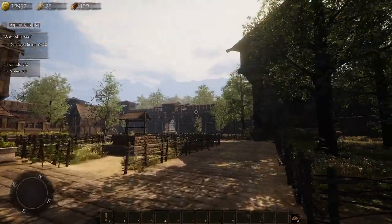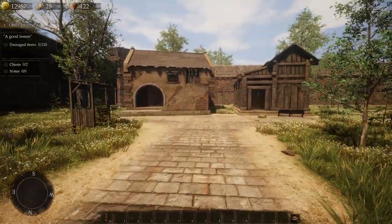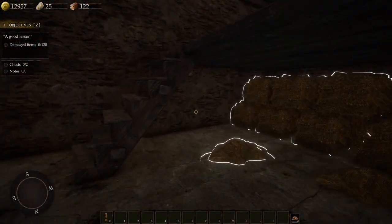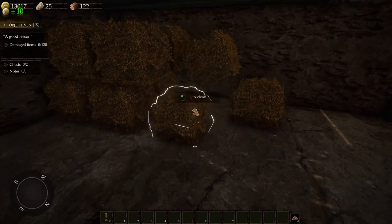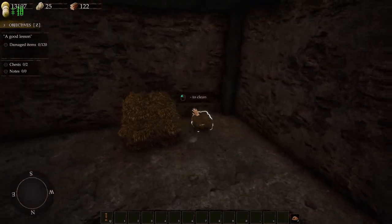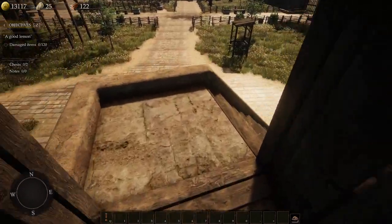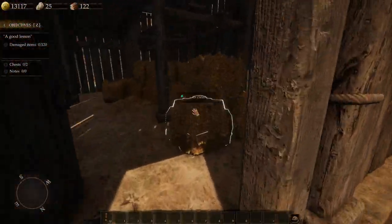Like every location we go to just feels massive — it's so immersive. It does look like we have a lot to clean up. So we've got 120 damaged items, and it's not saying anything about cleaning. I guess this is just earning us money. There are two chests, no notes to find. Interesting. So we're just going to go explore.